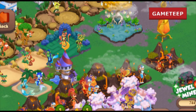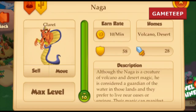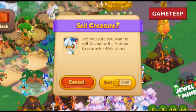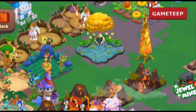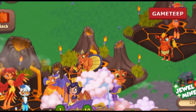Welcome back to another episode of Tiny Castle. Today we're going to be talking about the Naga creature, which is a two-element creature consisting of the desert and volcano elements. One of the biggest problems is you cannot directly combine these two elements, which means you'll have to use another combination.